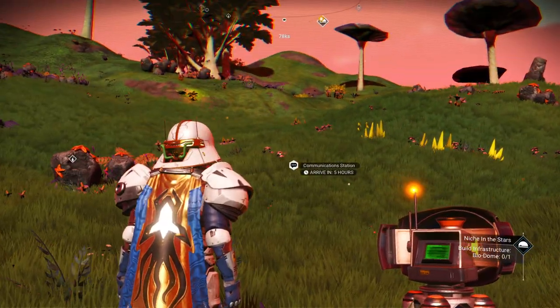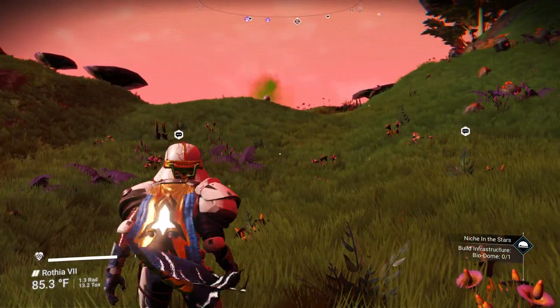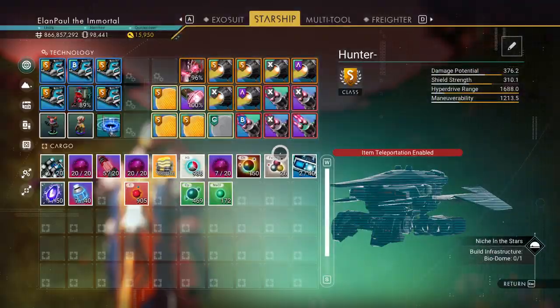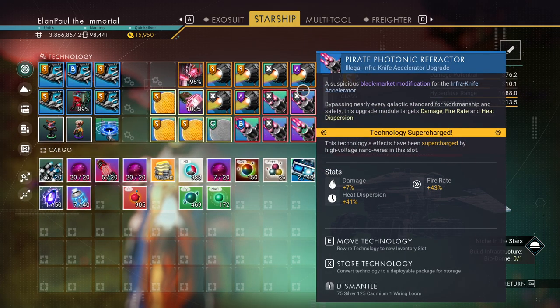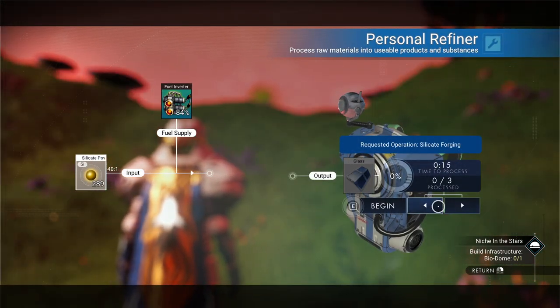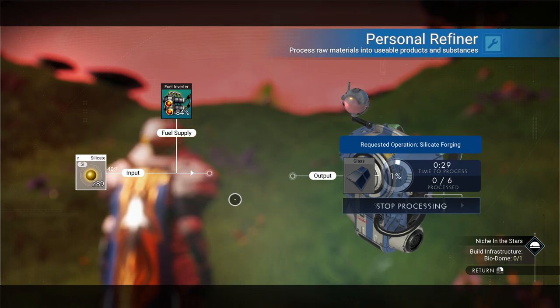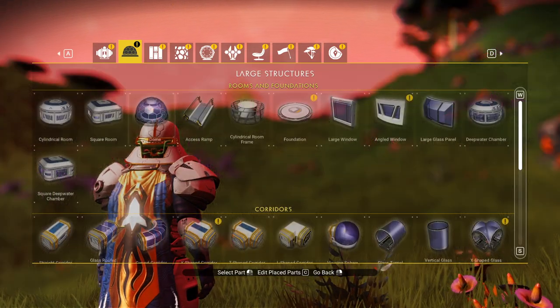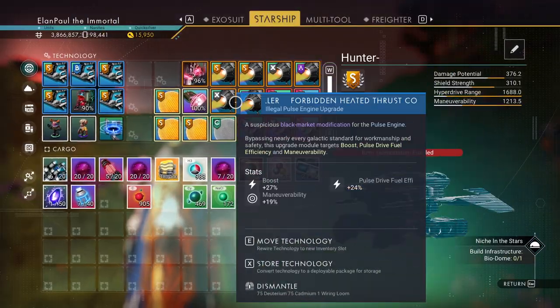All righty, that's done. Now what? Build infrastructure — it wants a biodome. You know what we need for those? We need glass mostly. I want to make sure that my backpack refiner — we're in our starship. I believe I have some silicate in there. Let's go ahead and pull in some glass. We'll get that started because I think we're going to need that in order to create the biodome. Yeah, we need five glass. Glad I did it.